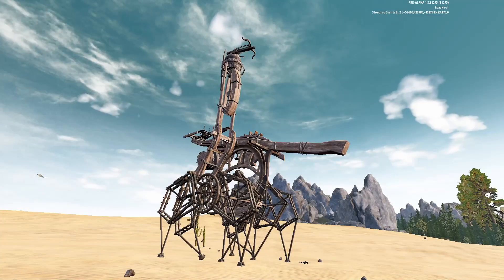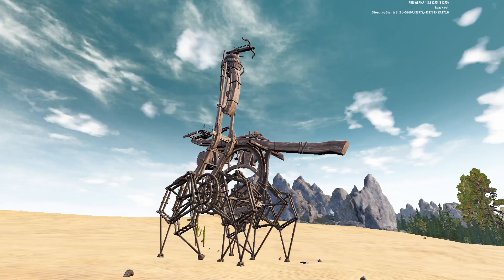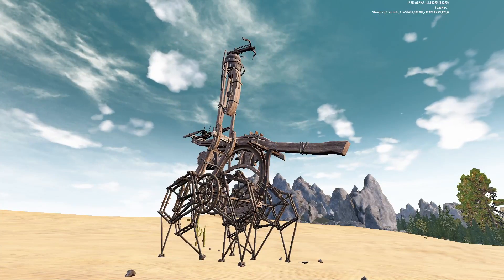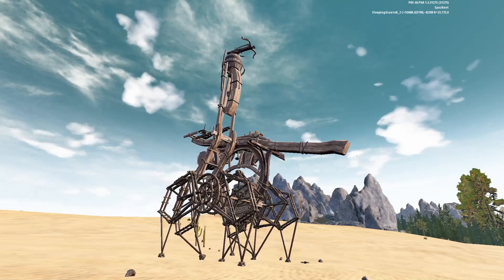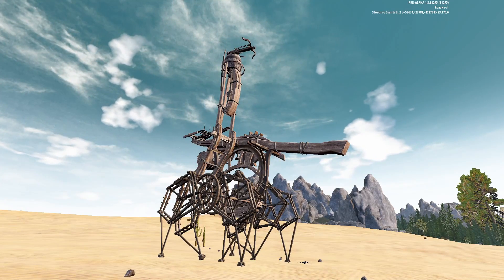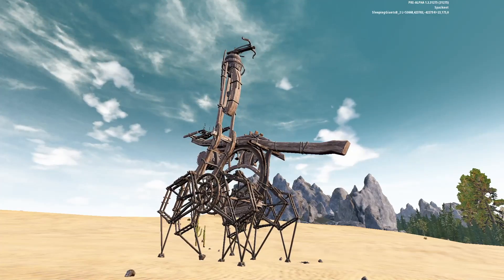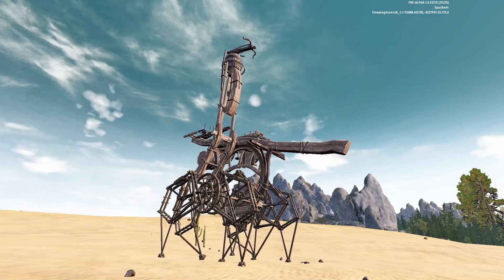Now I'd like to share some of the information I've found about the Cobra. When you first build it, it comes in an undeployed state. It takes approximately 3 minutes for the Cobra to deploy, during which the arm with the ballista on it will rotate upwards. Something to keep in mind is that you can push the Cobra very easily, and pushing it will not affect the deployment. But it will affect the aim if you try to push it while it is deployed and firing.